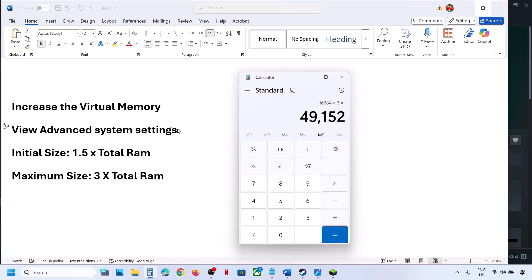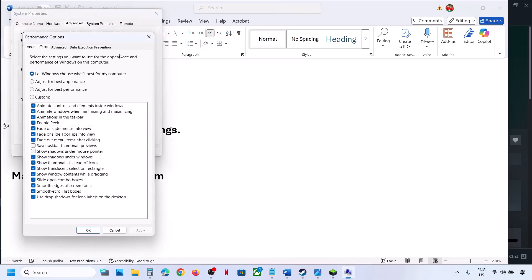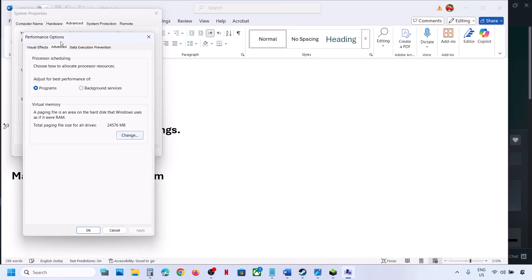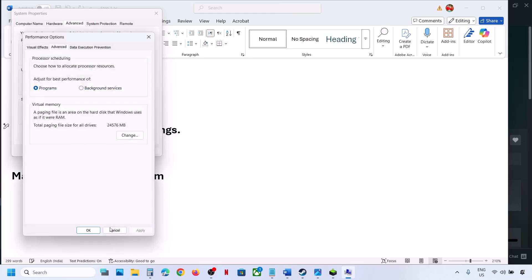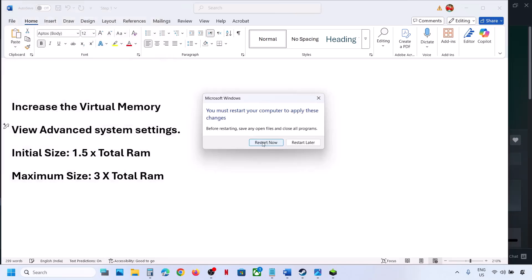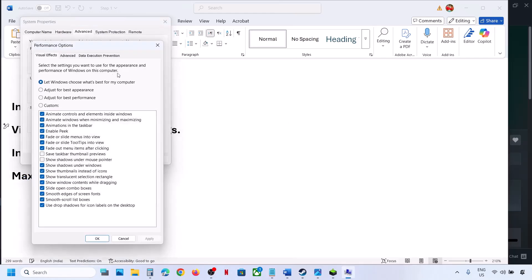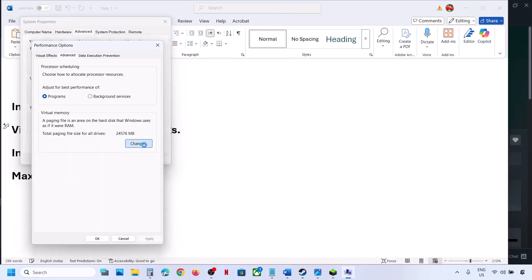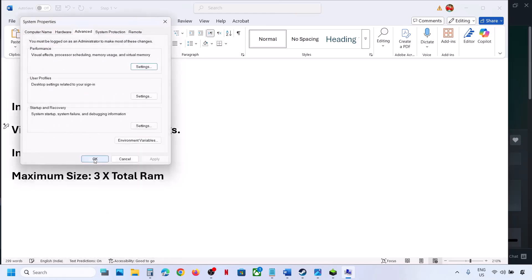If that does not work, go back to view advanced system settings, go to settings, advanced tab, and click on change. This time select system managed size, click on set, click OK, and OK. Hit apply and click OK — you will see a restart option, restart your PC and check. If still not working, we will revert to default: go to view advanced system settings once again, settings, advanced, change, put a check back on the automatic management box, hit apply, click OK, and follow the next step.